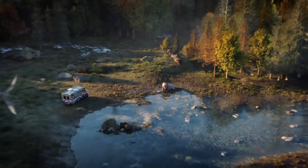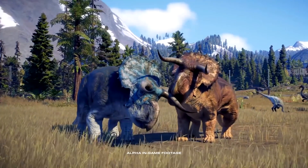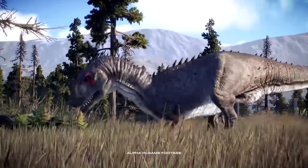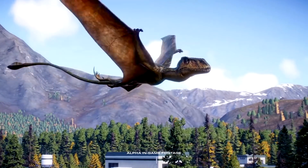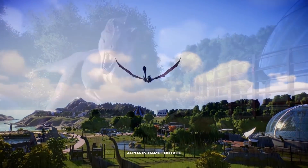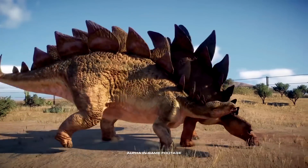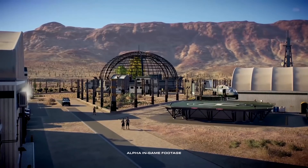Another thing that really pairs with that is the better combat and behavior displays. There are moments in the trailer where you see Nasutoceratops nibbling on each other's horns, dinosaurs running into goats before they attack them, and dinosaurs actually sizing each other up and wrestling with one another. I'm really happy to see that it's more than just a very basic animation system like they had in the first game. As a player you'll be able to see more interesting things from dinosaurs that aren't limited to very predictable animations.